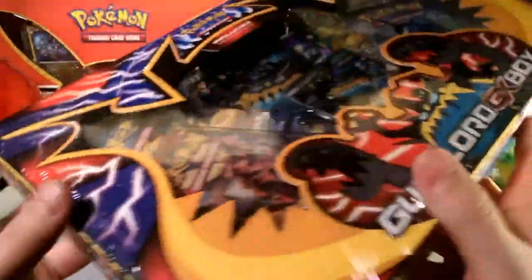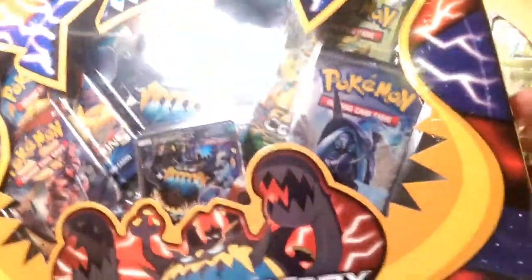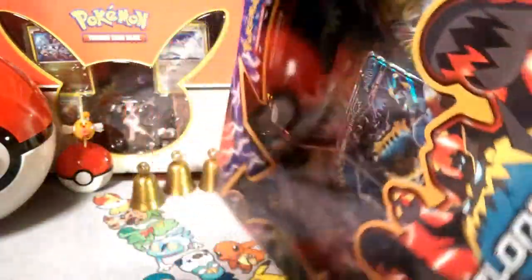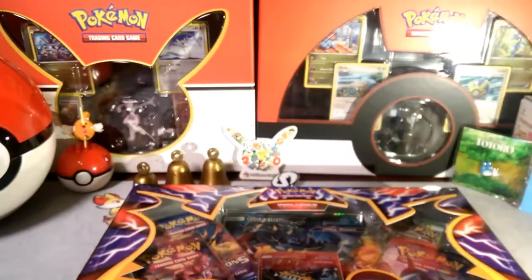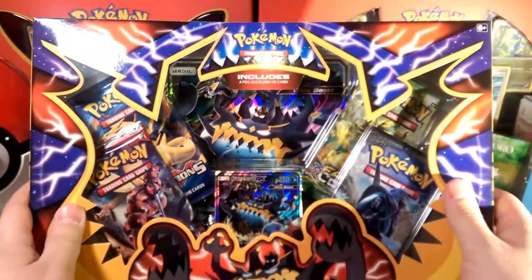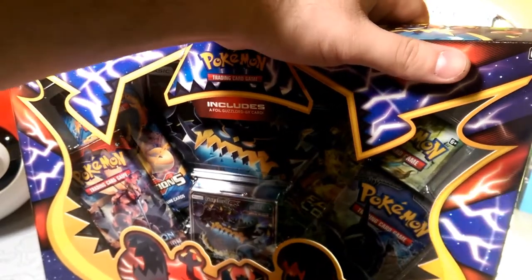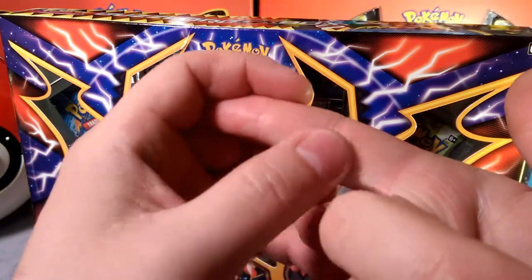There's already a divot here, let's go ahead and open it. Let's hope it wasn't repackaged. Plastic go away — there we go. We got the Guzzlord here. Let's go to the local tourney guys — 56 energies, four Guzzlords. Paper cut right there!